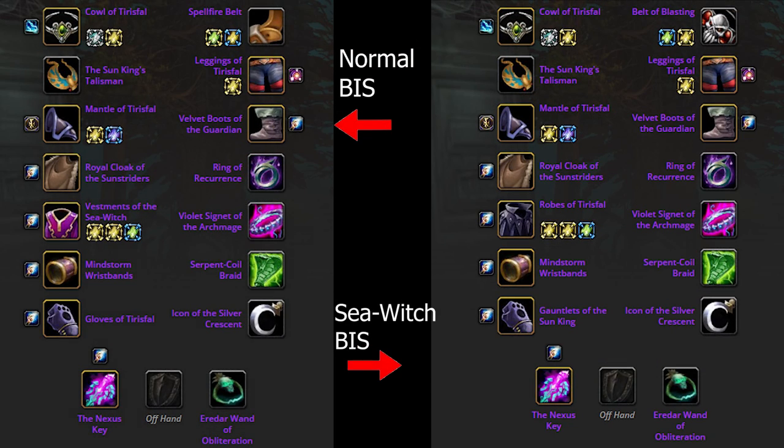Alright, that sums up my Phase 2 loot priority guide. I've put a quick image of your Phase 2 BIS setup in case anything was confusing during the video, and I'll put a link down below for more details. If you feel I missed anything, let me know in the comments so other viewers can get that info too. If you liked the video, give it a thumbs up, subscribe for more content like this, and I'll see you guys in the next one.